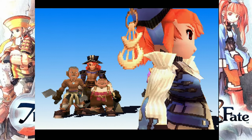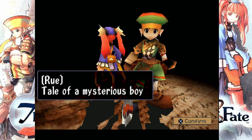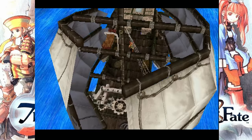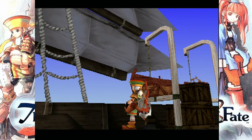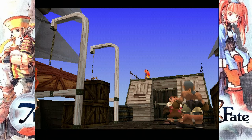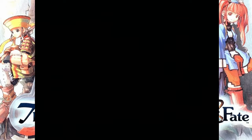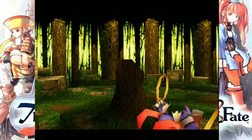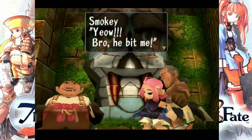In order to understand Threads of Fate, you first need to know that while you have a choice of two characters — Rue and Mint — to play, their storylines are not part of the same greater story. And while they use the same story elements, they are separate in how they tell it. Think about it like each one being an alternate timeline of the same events depending on who you're picking.